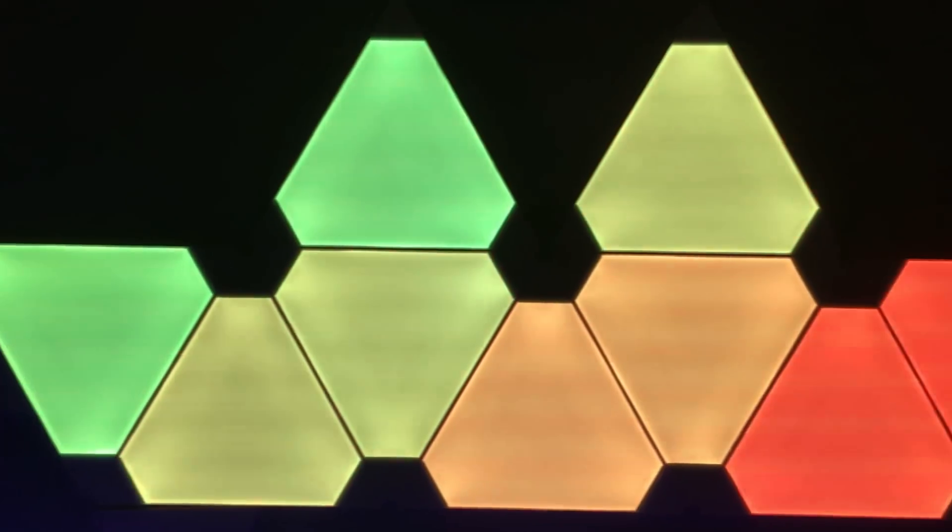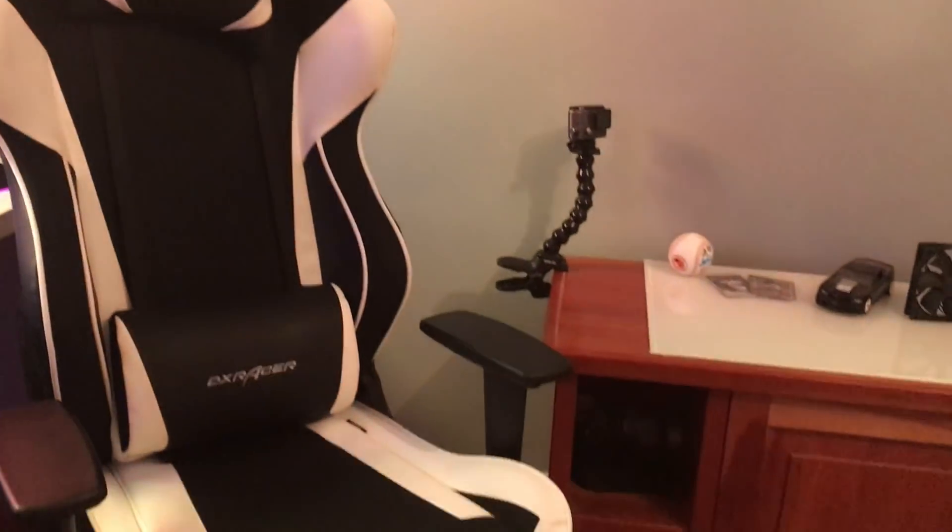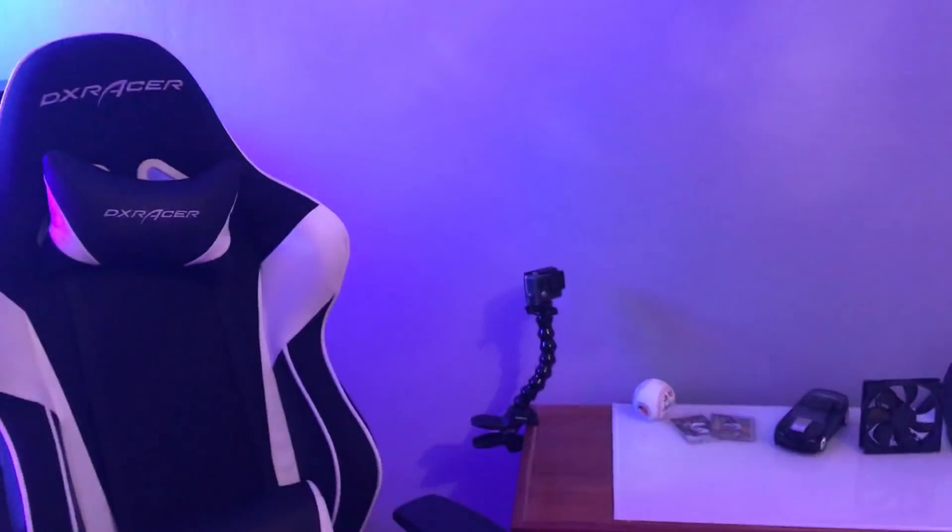Here are the LED strips on the side. I like it purple because it fits with all the colors that go along with the Nanoleaf. Here we've got the Nanoleaf panels — awesome lighting. I love the lighting on these things, they're actually amazing.